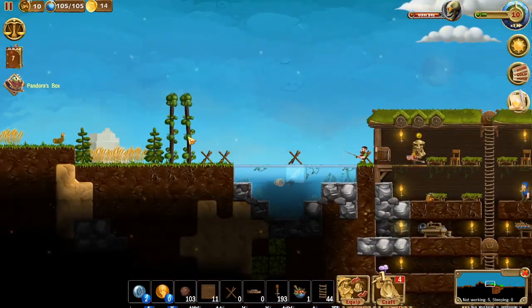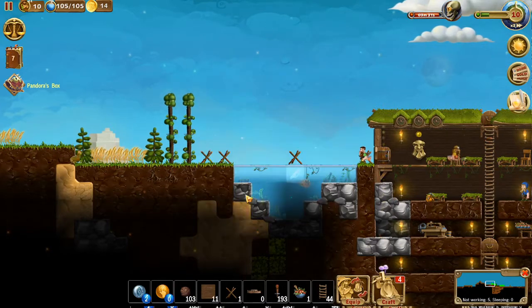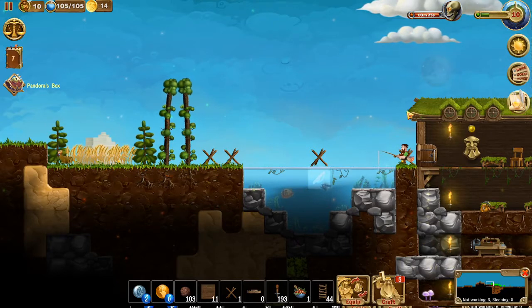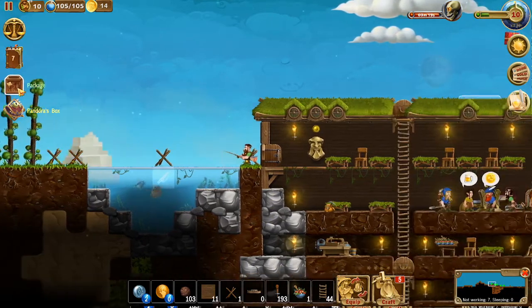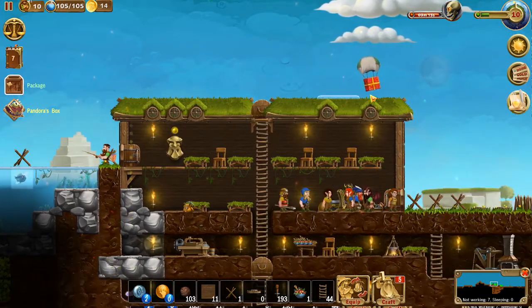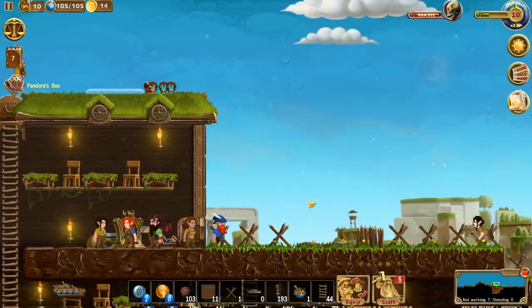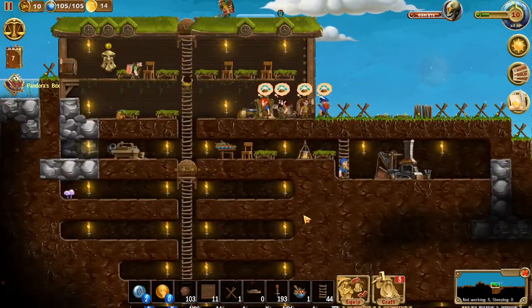I wonder if eventually we should barricade this and have this as a kill zone, maybe put some archers and just rain arrows and lightning down on enemies. And we got another Santa suit and some wreaths, so they're going to go up and collect that for us.